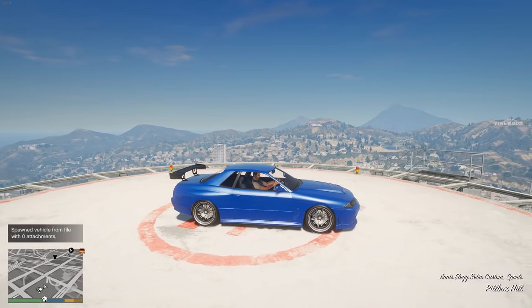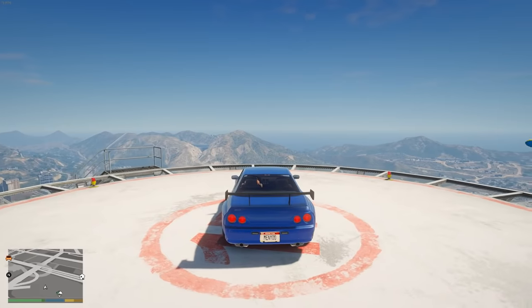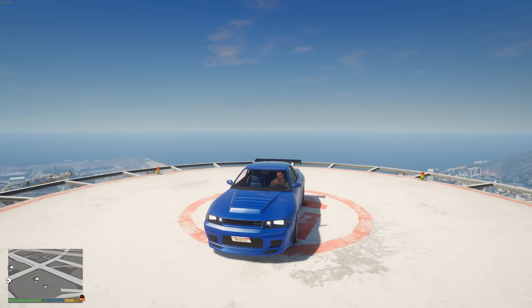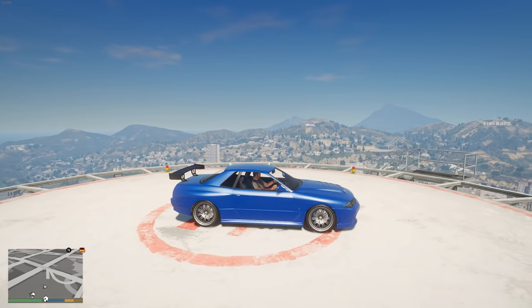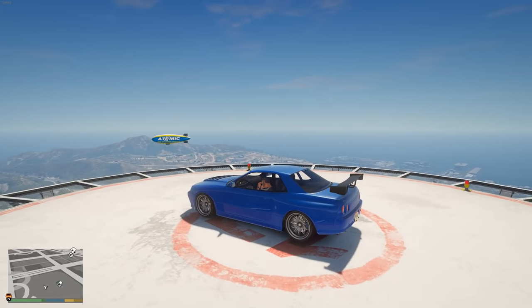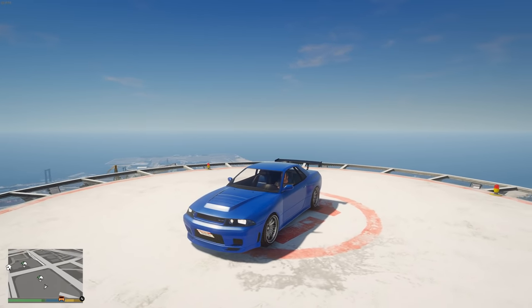Another very popular one is the LG Retro Custom again — this one is Brian's blue Skyline from Fast and Furious. It's a very simple one to make: you just need the blue paint job with a spoiler and similar-looking rims. This is another must-have for your Fast and Furious garage.